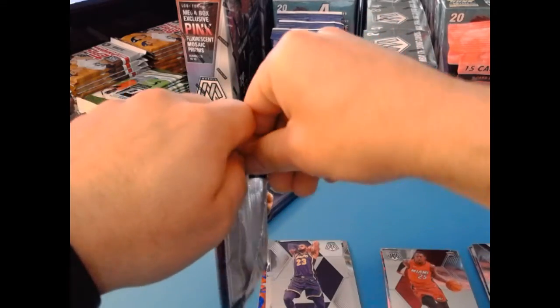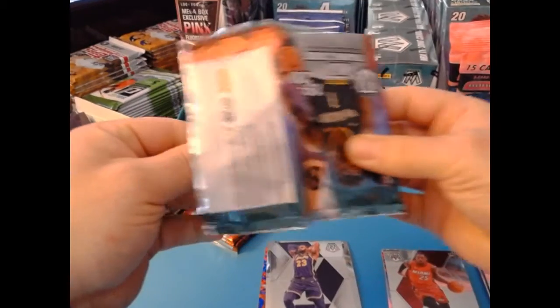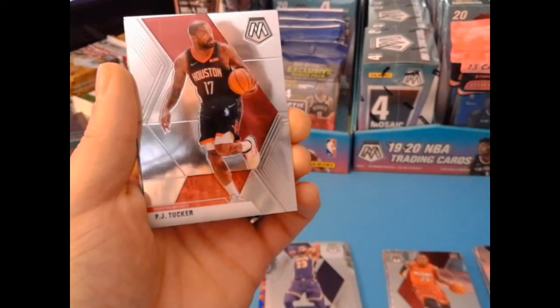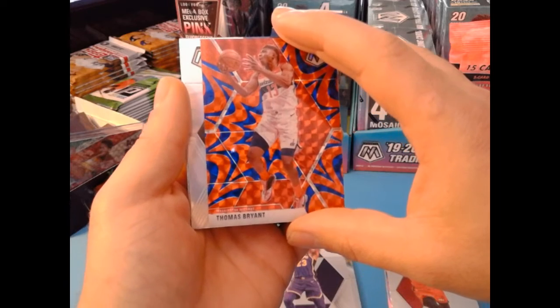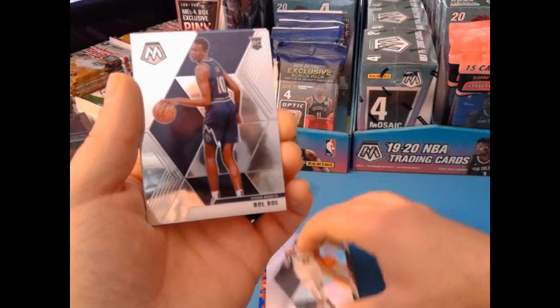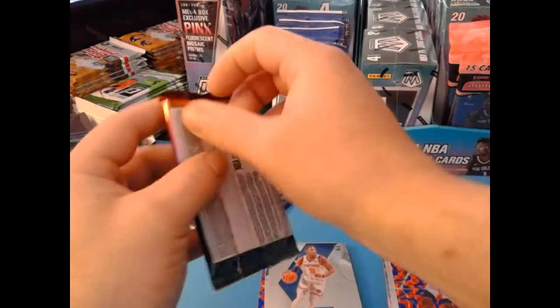All these packs out of the mega boxes feel like bangers because they're packed so tight — which I won't complain about since it keeps cards from rubbing on each other, though it does make them more susceptible to compression. We got a Dylan Brooks, Alonzo Ball, PJ Tucker, a parallel of Thomas Bryant, a silver rookie of Nickeil Alexander-Walker — solid one — another LaMelo Ball, a rookie Tyler Hero NBA debut, and an RJ Barrett. This mega box is loaded with rookies so far.